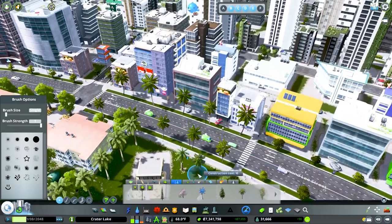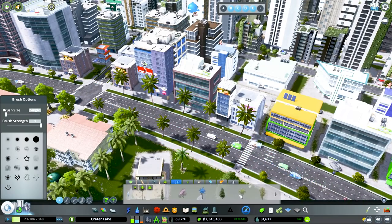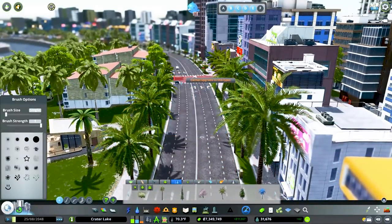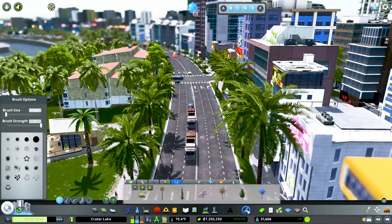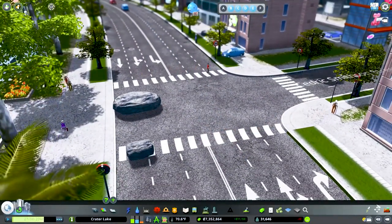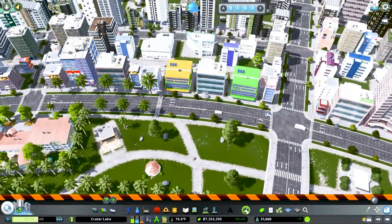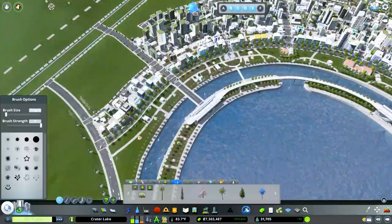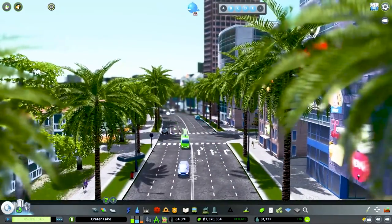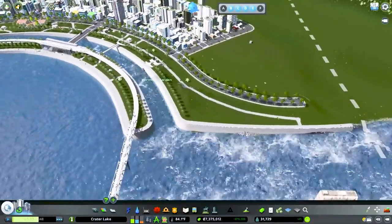Looking at these two trees, I think the brighter one is going to be better. I was wrong — it is actually the generic date palm. It makes a really good mood. And funny enough, we have a huge rock right there — nobody noticed it, people are even driving through it. We're going to delete that, upgrade these roads, and there we go. I'm a huge fan of this new feature, it really cleans this little avenue up.